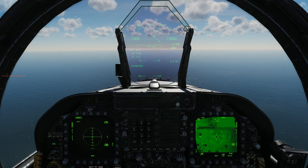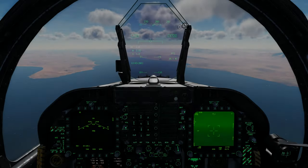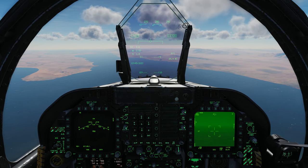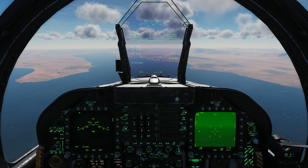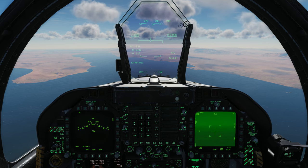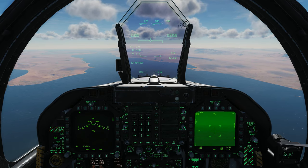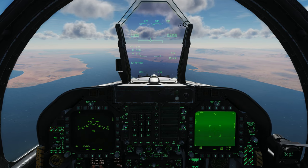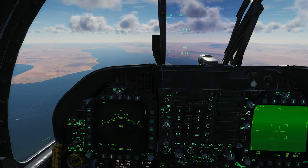Finally today, we'll take a look at laser spot search mode, or LSS mode. This is a pretty cool function of the pod that allows it to search for a certain laser frequency, lock onto it, and then set that target as a target point. Once we have that, we'll drop a couple of CBUs on the target. Let's set up the weapon first — we've got a couple of Mark 20s. We'll do a CCIP drop.